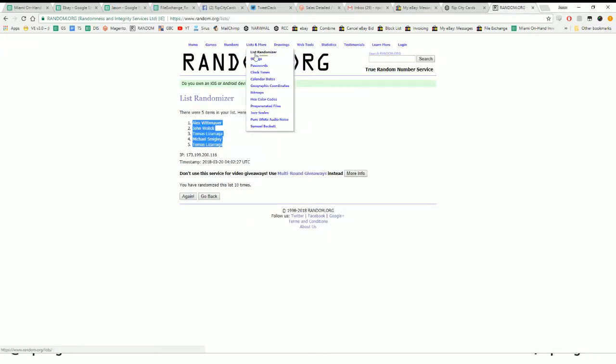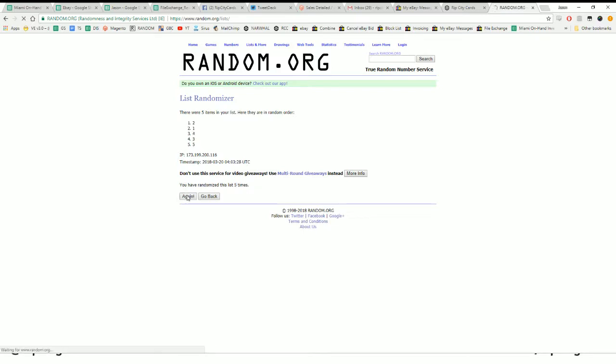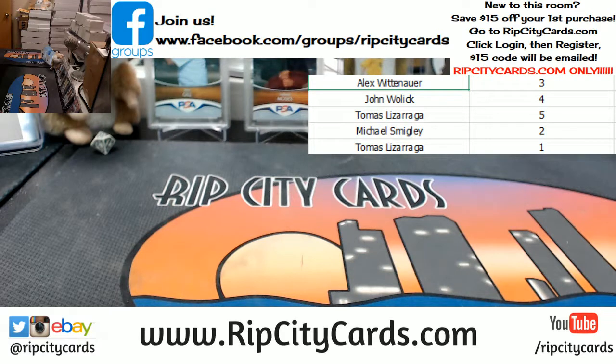All right, so there are the names. Let's get back to the randomizer. We're going to random one, two, three, four, and five — going 10 times in the randomizer. Money shot 10. There's the random order. So those are the packs you will be receiving. Alex gets pack three, John Wick number four, Tomas gets five and one, Smigley gets two.